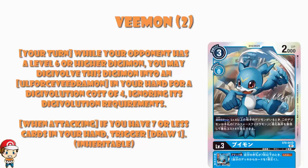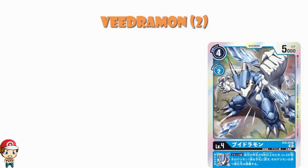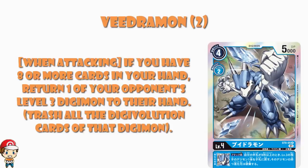You only get two copies of the Vedramon as well. This one, when you are attacking, if you've got 8 or more cards in your hand, you return one of your opponent's level 3 Digimon to their hand, trashing any Digivolution cards. Again, I don't think this skill is particularly good enough. I don't think you're often going to have 8 or more cards in hand. You're only getting rid of a level 3 — and obviously if that level 3 has got a play skill, that's going to end up backfiring royally. It's fine, but I don't see this as particularly good.